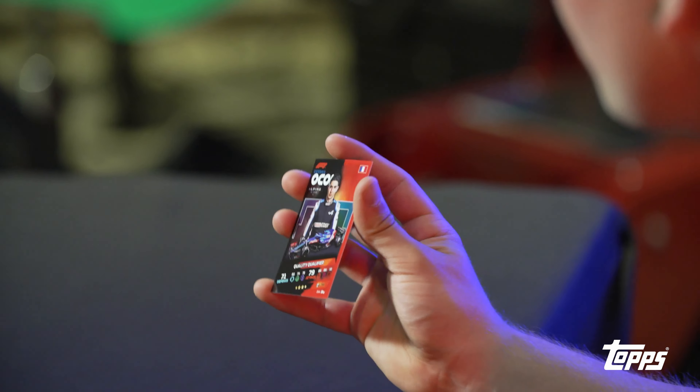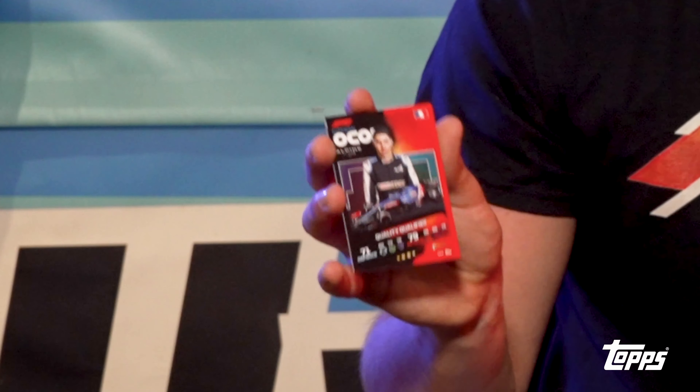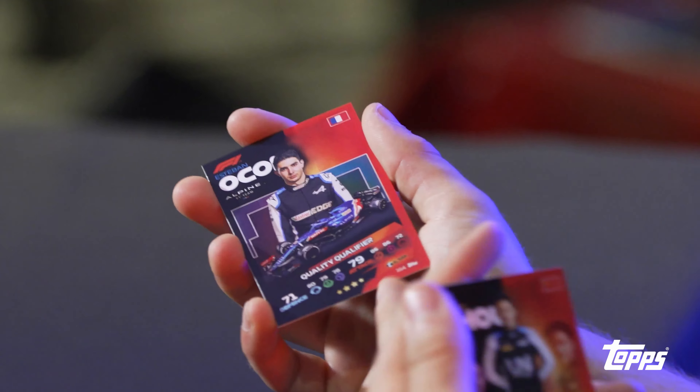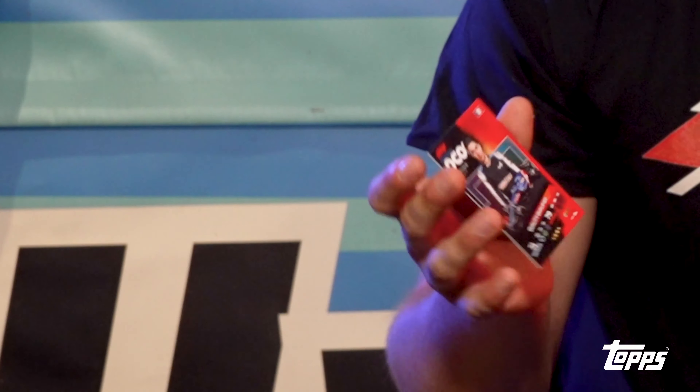Esteban Ocon for Alpine - Quality Qualifier. This is a pretty low-end version compared to all the gold glitzy cards on offer. 79 attack, 71 defense. Esteban has been in F1 for a few years now, so in terms of a pretty middle-of-the-range safe card, I think he's going to be your guy. He looks pretty good all round, so that'll be one to watch out for.